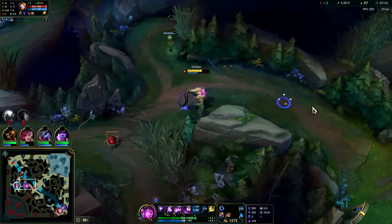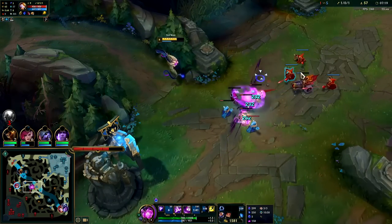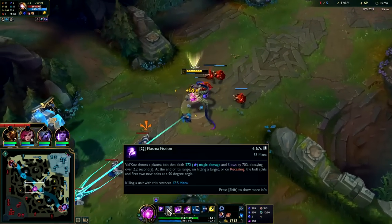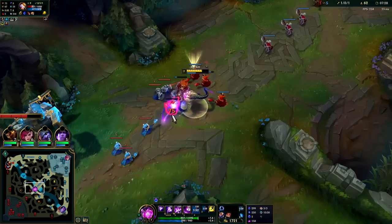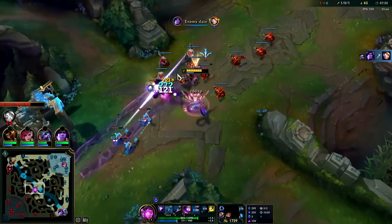Pantheon has no R, we can shove mid for free now. We don't have to worry about Blitz — we see him in bot lane. I'm going to keep maxing Q first, really just for the extra slow duration. It's really nice versus how many times we're able to land it. Q also doesn't really cost you any mana, which is cool.